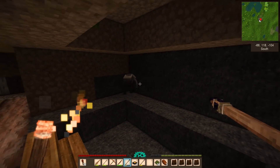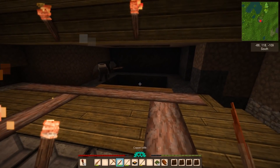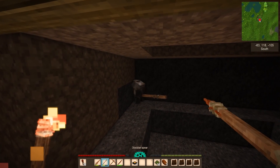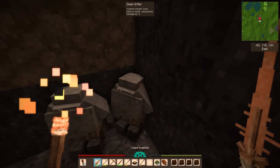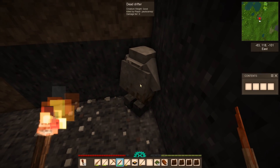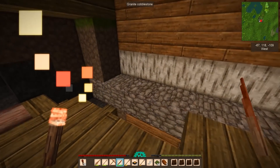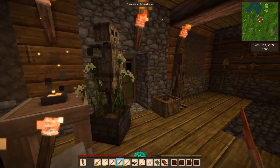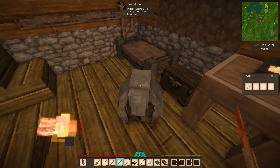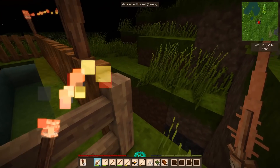One snuck up behind me - where did he come from? They might still be spawning in. Let's carve them up and see what they've got - sometimes they have flax, that's about it. I think that's it for the second floor - just two more glass slabs and we can finish the sunroof. They look like little statues when they die. The raccoon is still alive - maybe they only like man flesh.